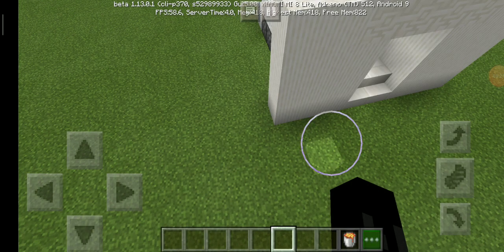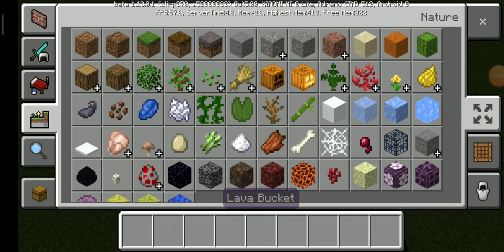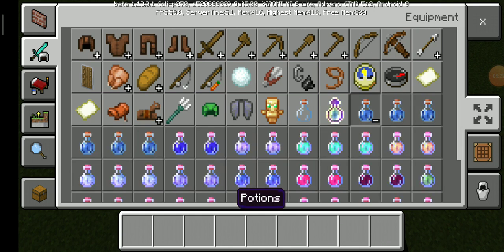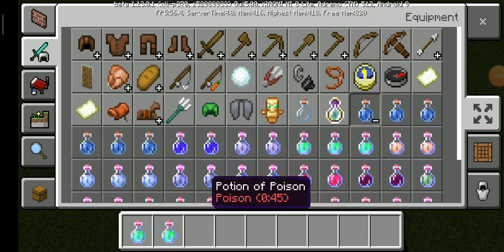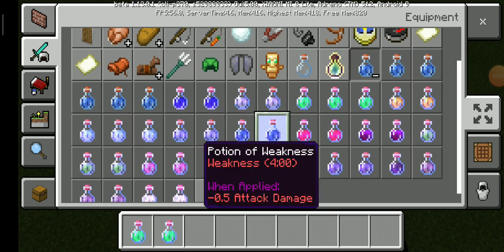Or your enchantment stuff. So you put all your stuff into the chest. Whatever you have — let's say jump boost for example. You want your water breathing.